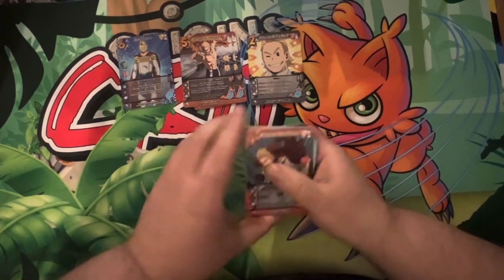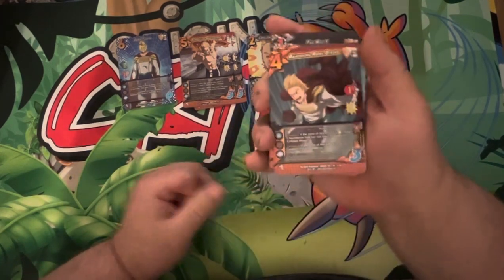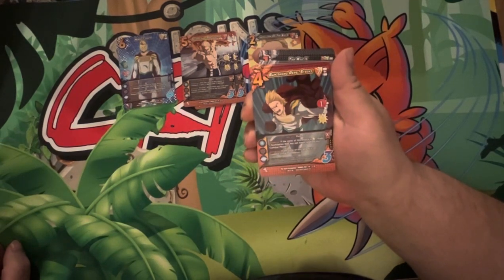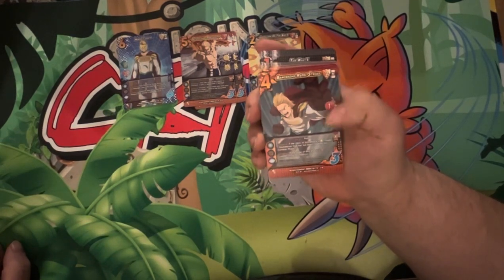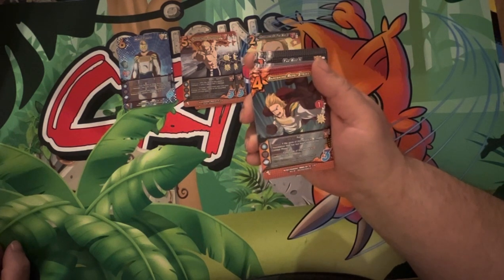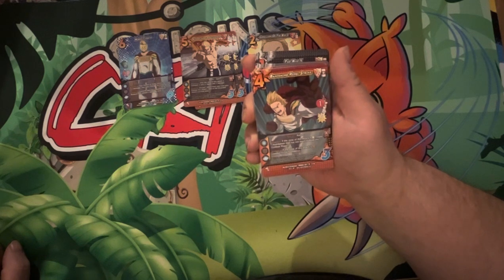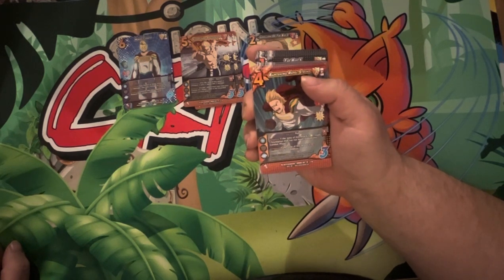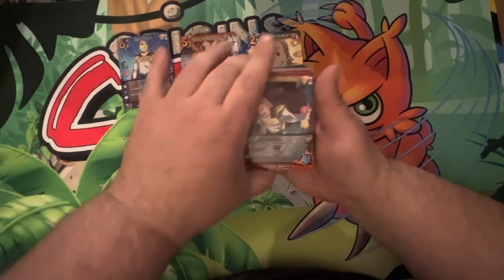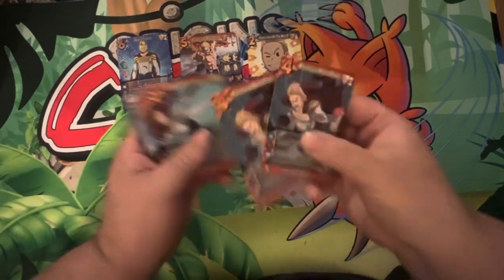Then we've got our Banishing Repel Strike. It's a four diff, EX2 punch. It's a two mid block. One high for five with EX2. If the zone of this attack is low, ready one foundation that has not been ready this combat phase. And if the zone of this attack is mid, commit one rival foundation. Very useful abilities. Two copies of that.